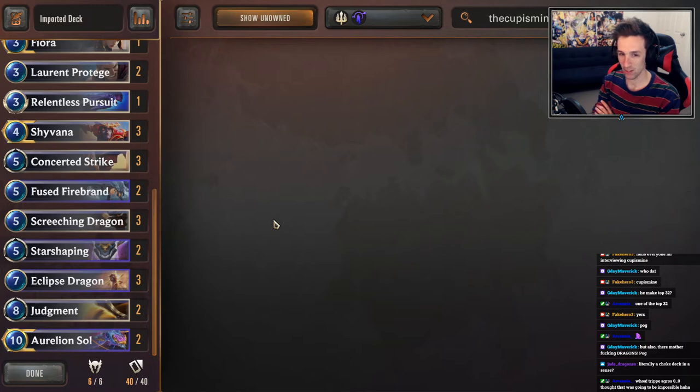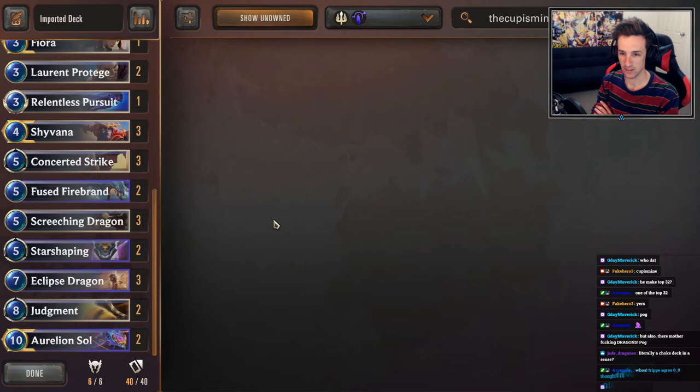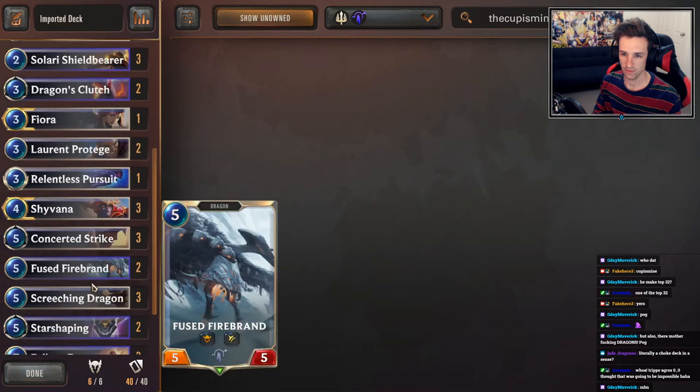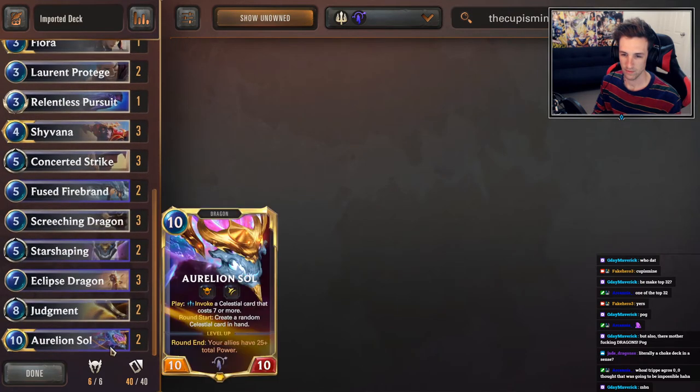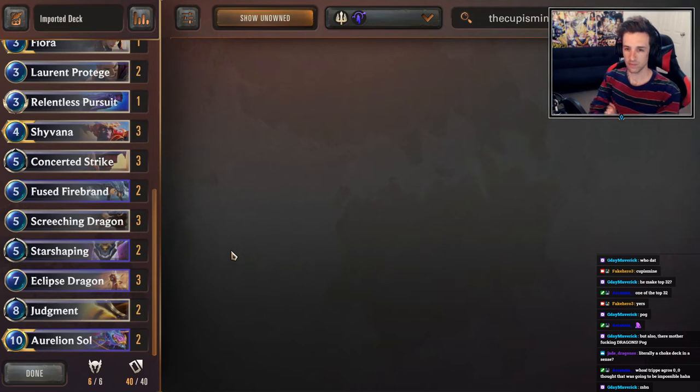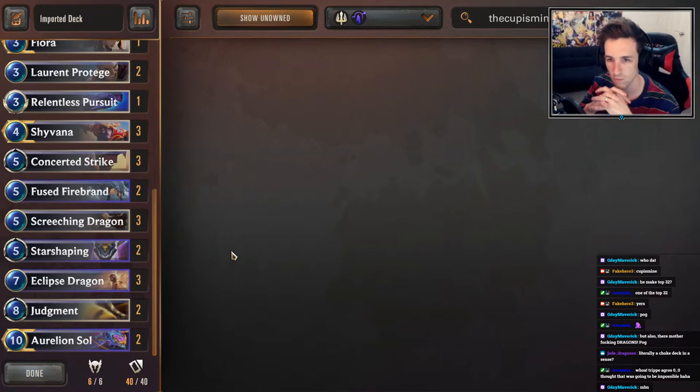You queued up into three rounds of triple aggro and they banned your Dragons in two of them — wow. That goes into deck building philosophy: I have two copies of Judgment in my Dragons list, and that scares a lot of people. Aggro players see a wide swarm strategy, and if they're playing Fearsomes they just can't beat Judgment. I built the Dragon deck after a lot of frustration playing Fearsomes on ladder — I dropped to zero LP, built Dragons one day, and went from zero LP to 350 in a couple hours of play.